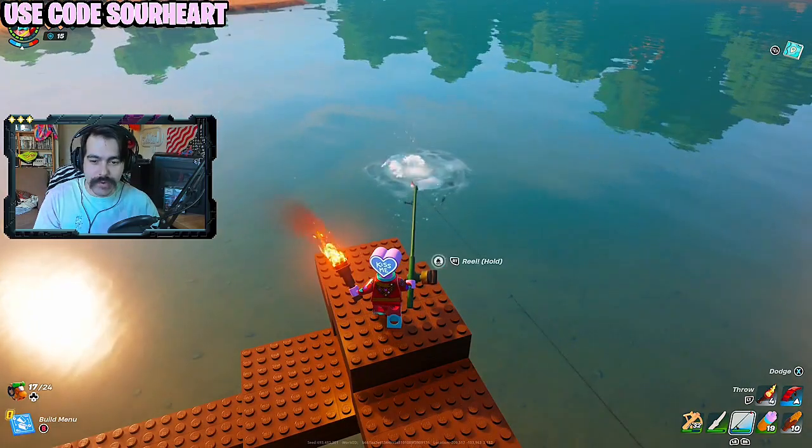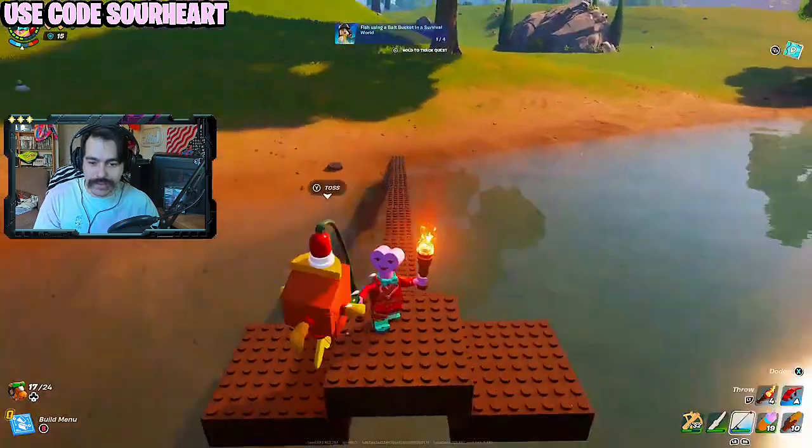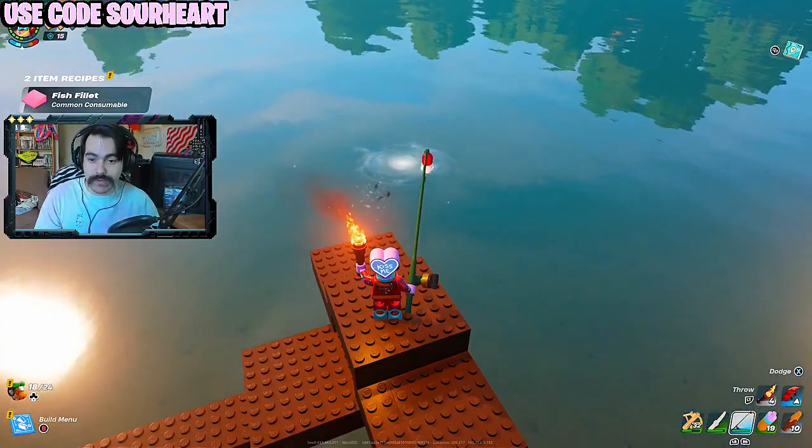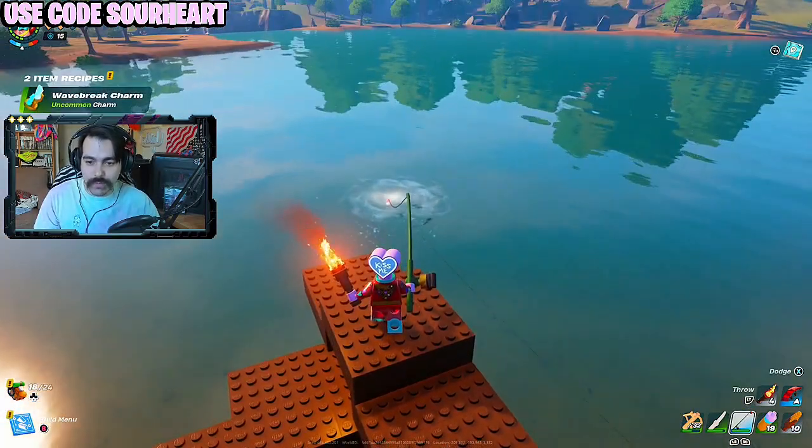Got another bite — got to hold it. We got a flopper and we unlocked a couple of recipes as well: fish fillet and a wave break charm.